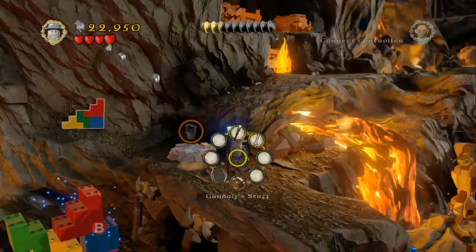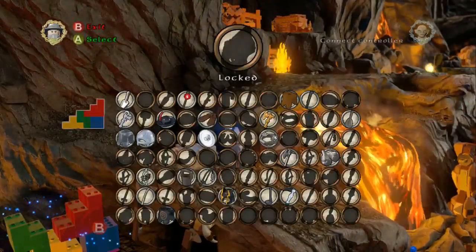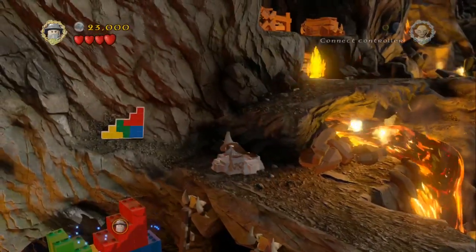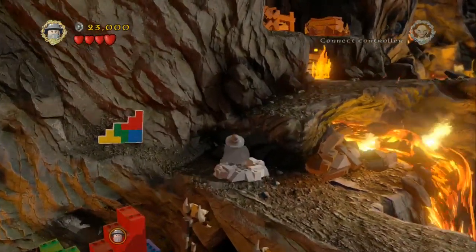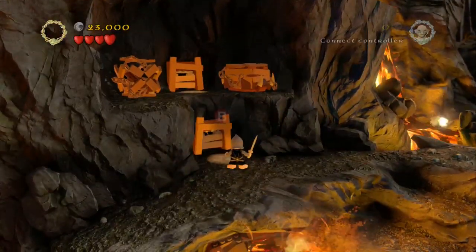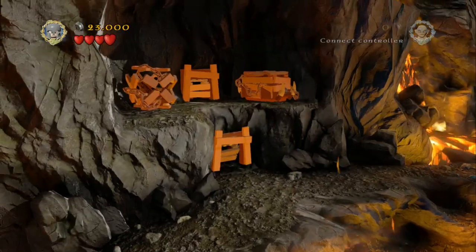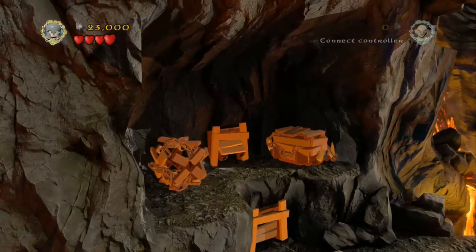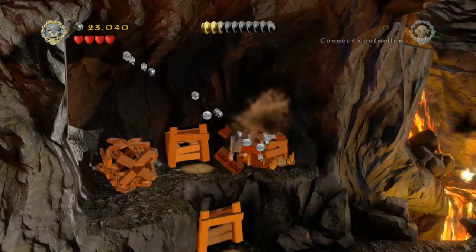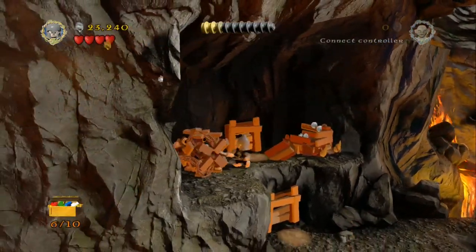Use the wooden bucket here that you got on the dead marshes. Just grab some water and we're just going to jump up onto the next ledge, douse the flames in front of the small door here and climb through. And the right hand box contains the next minikit piece — we just need to smash through that. There we go, minikit piece number 6.